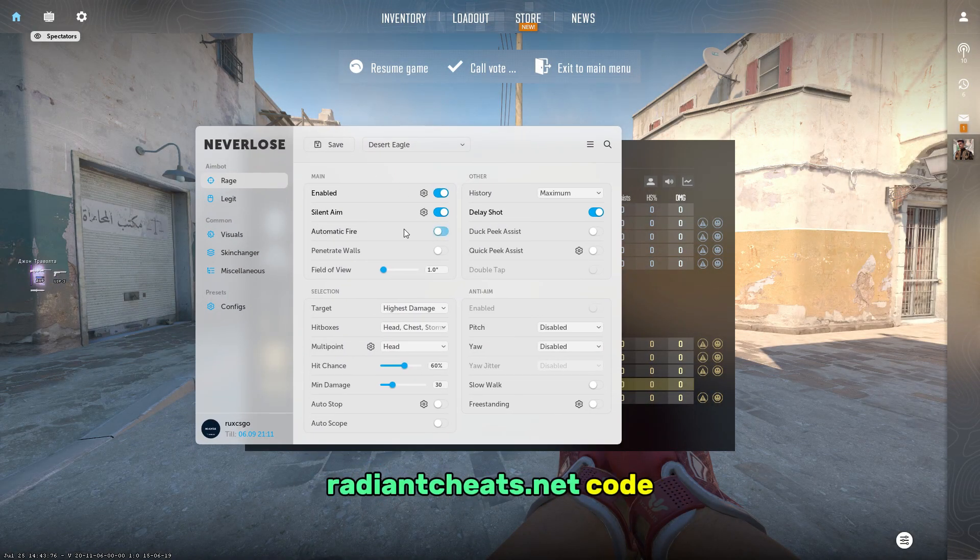Never lose can actually be used for legit cheating. The one thing I do not like about never lose is that they do not have a recoil control system, at least not when I checked it. I'm lagging hard — not sure if this is my PC or my config. Never lose can definitely be useful for legit cheating though it's not recommended, but there are better cheat alternatives. However, never lose is the king of semi-rage, rage, and HVH.